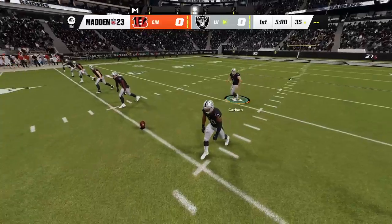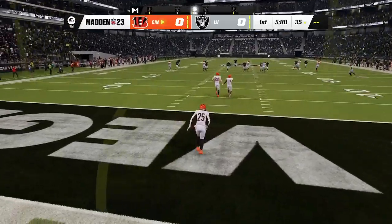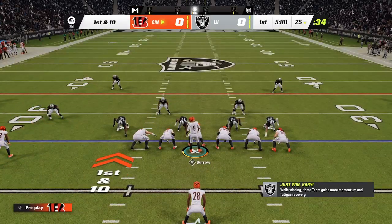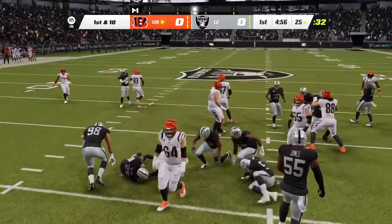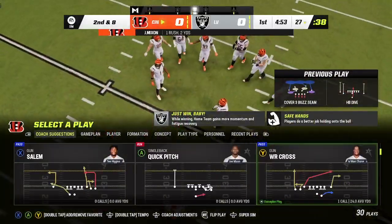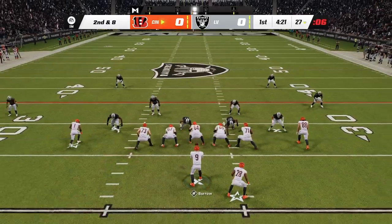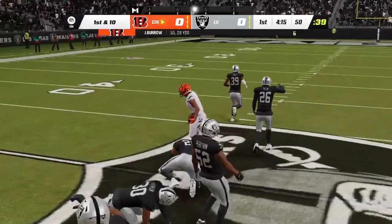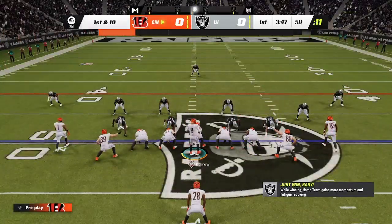And we are underway here in Las Vegas. No run back on the opening kickoff as we'll start at the 25. They'll break the huddle. On second and eight at the 27-yard line, Burrow will throw — man open — that's Jamar Chase, complete. And he'll be taken down, but not before they reach the 50. Good work after the catch — 23 yards and a first down.